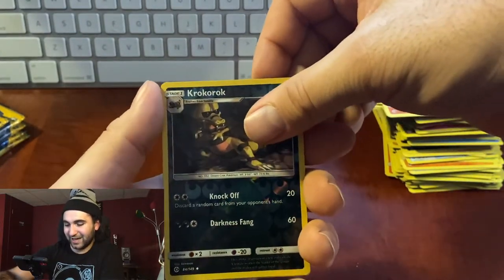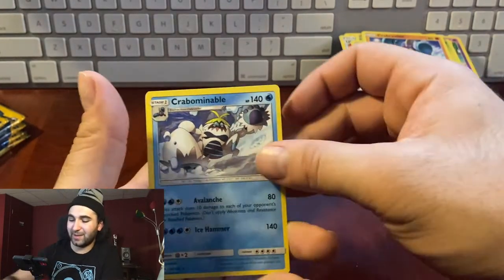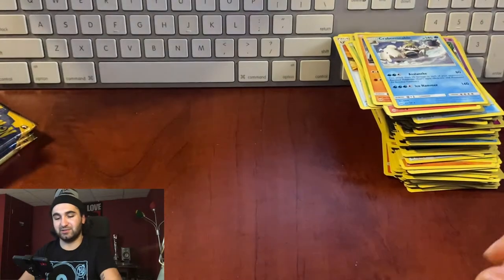Let's get a gold card now — we got a rainbow, we need a gold! Pack thirty-one: energy, Boldore, Ultra Ball, Pinsir, Morelull, Fomantis, Surskit, Growlithe, Crabrawler, Kukui, reverse hollow, non-hollow Crabominable.